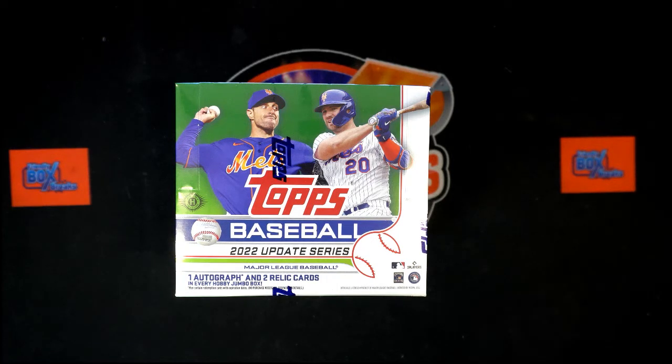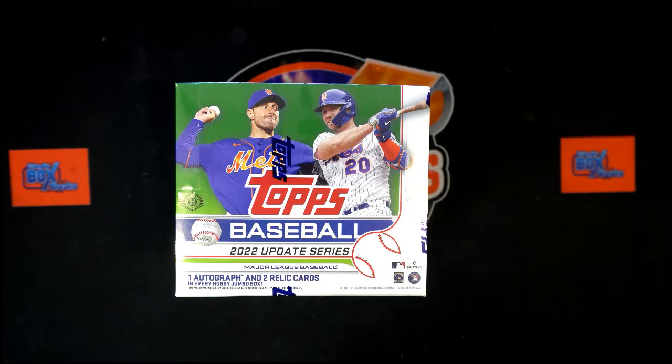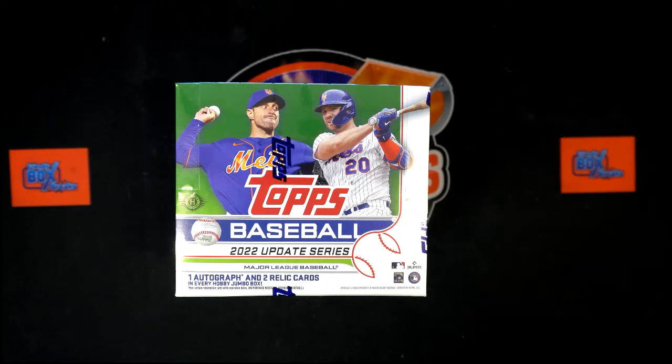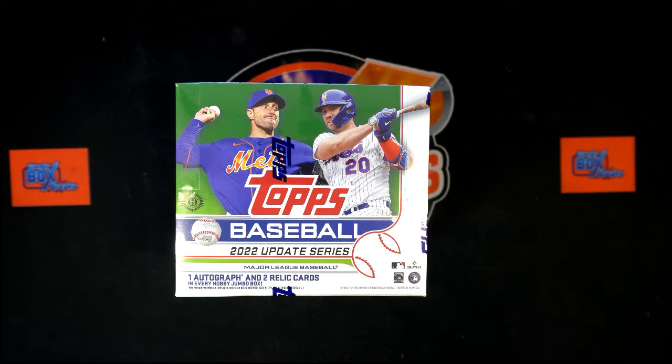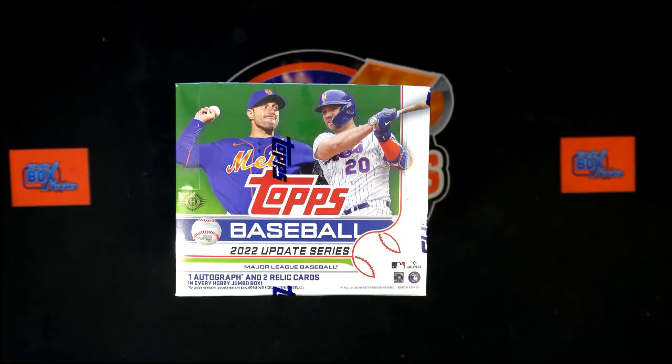All right, here we go — this is 2022 Topps Update Baseball Jumbo Box 103. This is two teams per spot, so it is a random team. What we need to do now is randomize our owner names and our team names seven times each, pair them up on a spreadsheet. We'll give you a moment to talk trades, then we will start ripping into this thing. I was just moving a box out of my way so I have arm room.